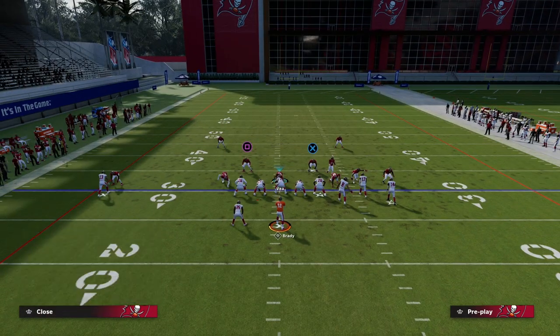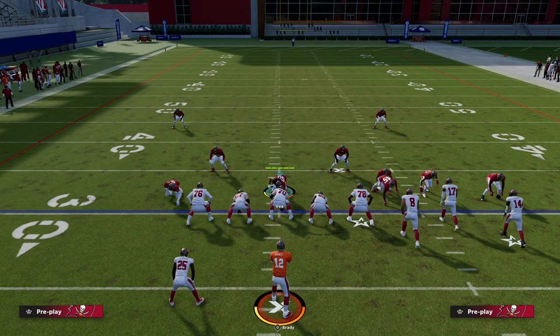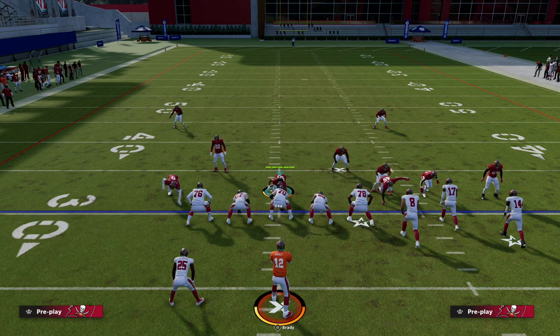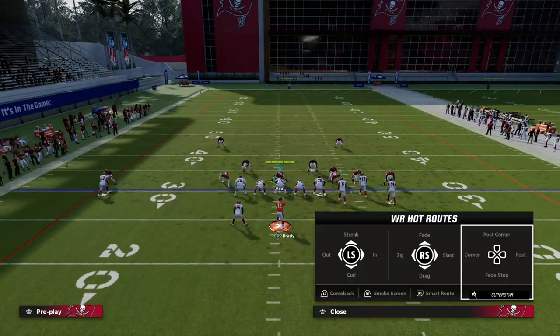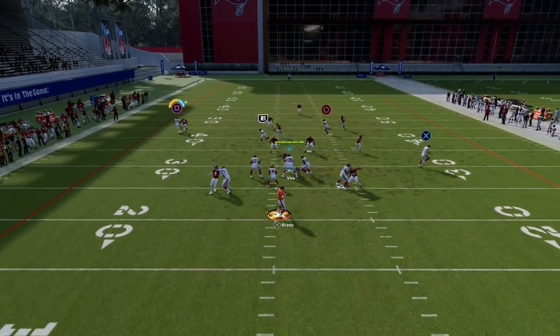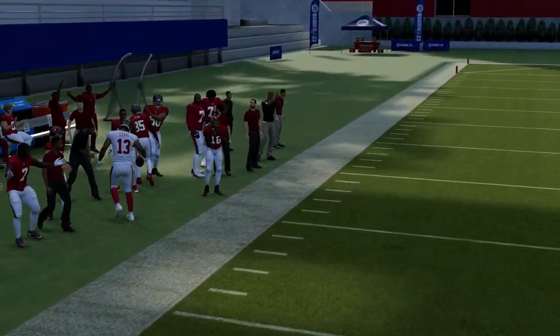You can string two shades together: inside and underneath, inside and over top, outside and underneath, or outside and over top. I'm going to shade outside and over top. You'll notice this play is pretty decent — not perfect, but decent. The C route on the left that's really good at beating man — my guy hangs with him and runs him out of bounds really well.